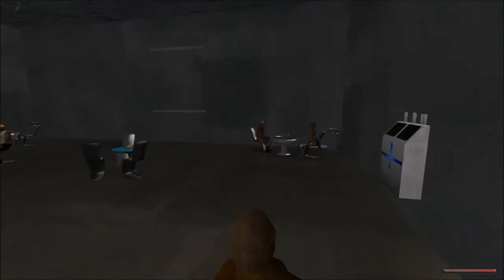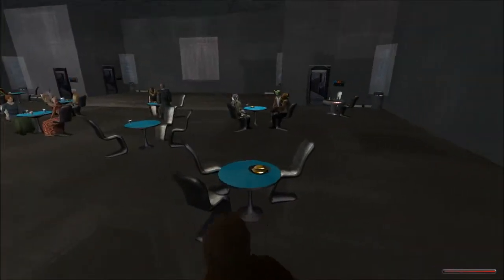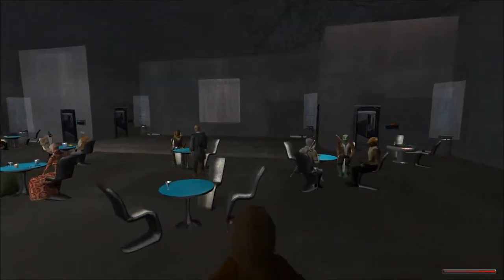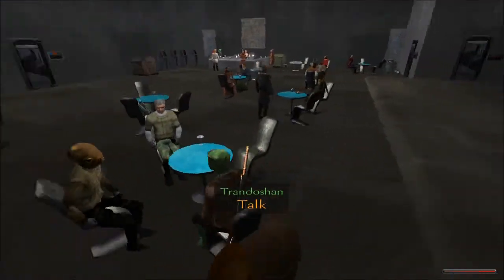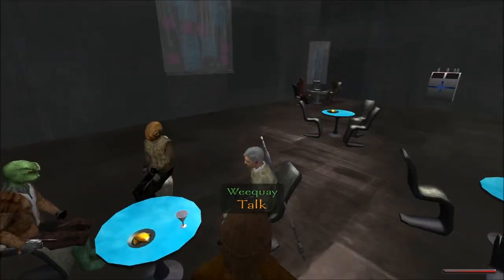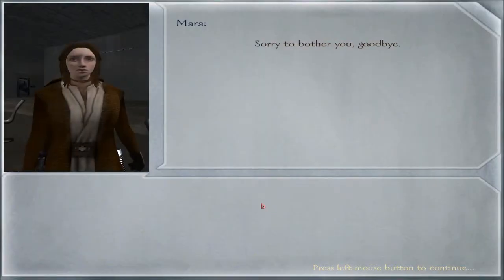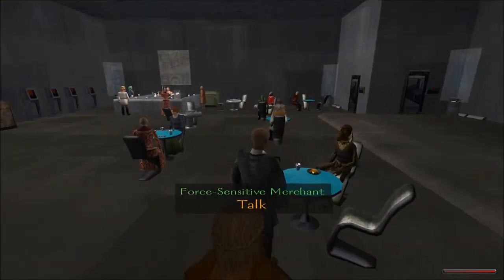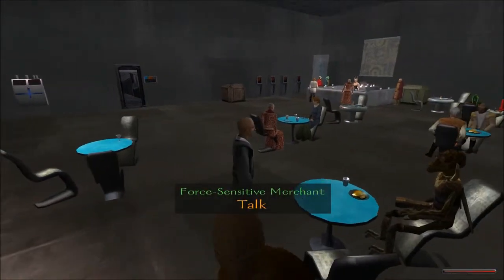Here's my character right here. I see a Geonosian, a Mon Calamarian, food on the plate but nobody's at the table. I don't even know what the hell a Weequay is, but I think that's actually just his name. Trandoshan. Let me talk to Weequay. 'I'm drunk, leave me alone.' Sorry to bother you. A lot of people won't really talk unless they're like merchants.